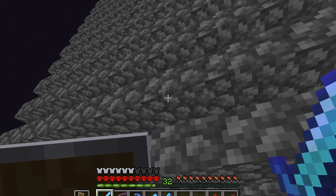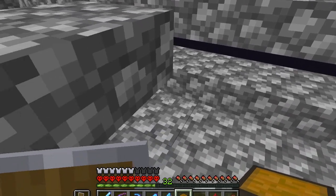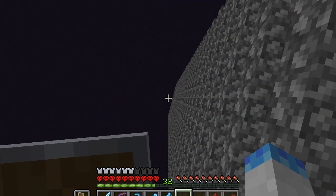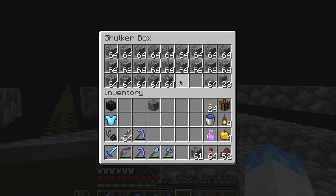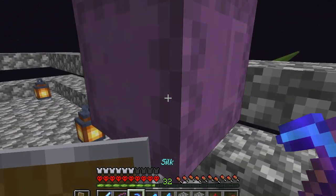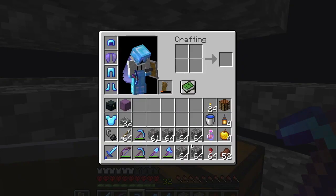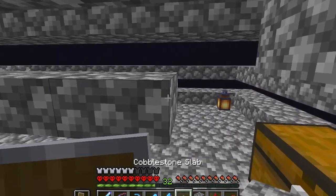I forgot to bring my ladders, so I'm going to have to rocket myself up there and try to land. I'm not the best flying player, but I'll try. I also didn't bring wood for the trapdoors and forgot to name the name tag for the Endermite. Everything is just a huge fail, but at the end of the day I get the job done.